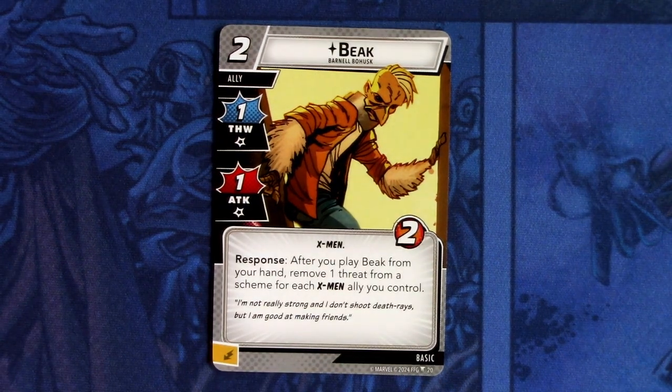Next up we have Beak. Beak is a two-cost ally with one thwart and one attack, X-Men trait, two hit points. Response: after you play Beak from your hand, remove one threat from a scheme for each X-Men ally you control. And this can be committed as an energy resource. This keys off when you have a bunch of allies, so it's good.